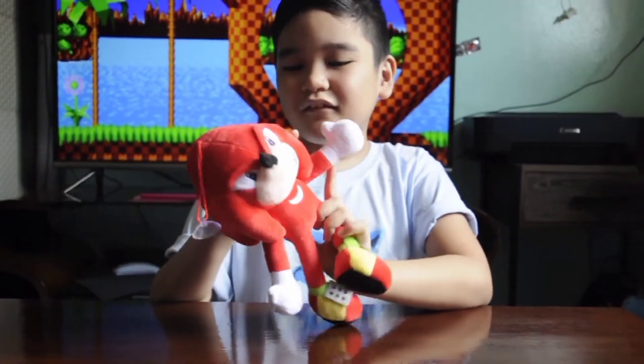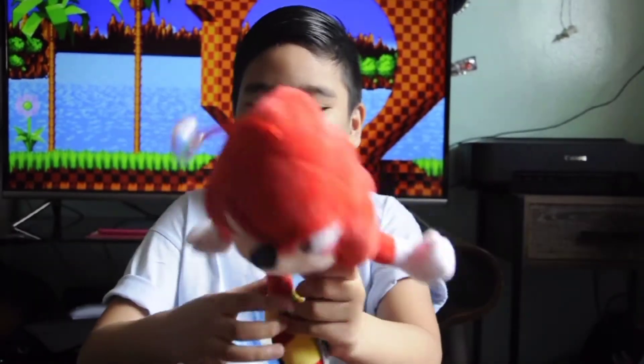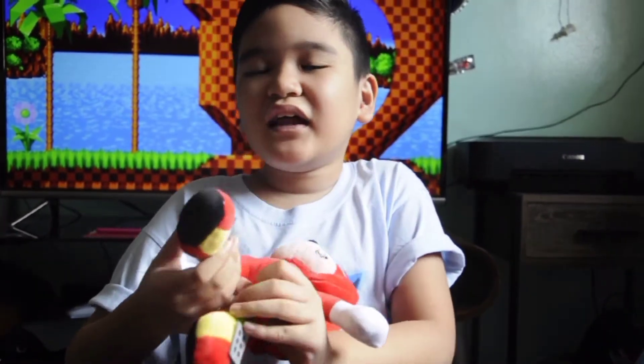The second one is Knuckles. He is red. He has 7 spikes and he has red and yellow shoes.